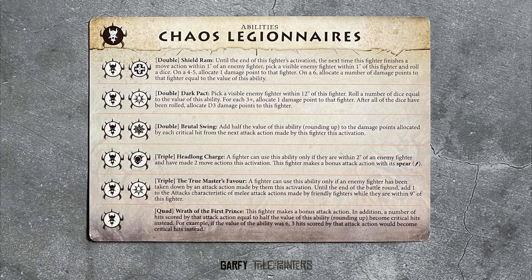Triple Headlong Charge is for the Mutandor, who is within 2 inches and gets a bonus attack if they've already made 2 move actions. This means you can move 10 inches and still attack.